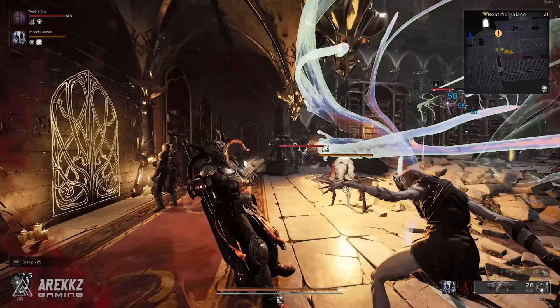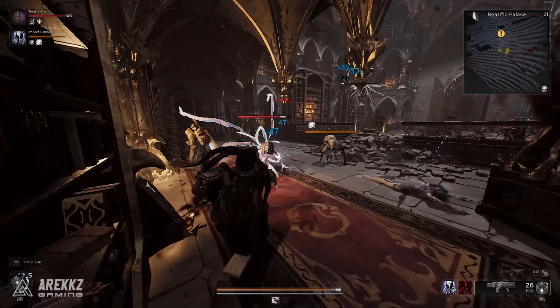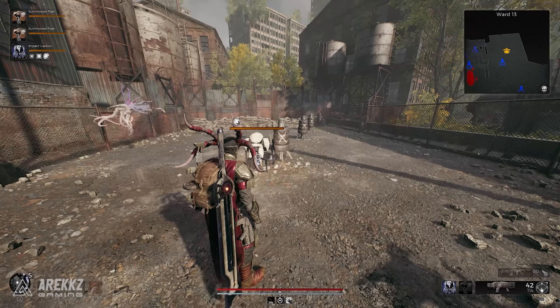I have found the Vulcan turret to be really good, however recently I've been really enjoying the Impact Cannon as it's great for groups of enemies in corridors and smaller maps where you can round them up, because it does a massive AoE chunk of damage around it.